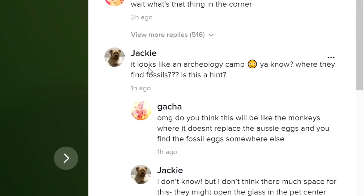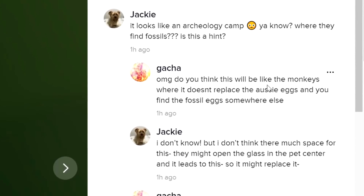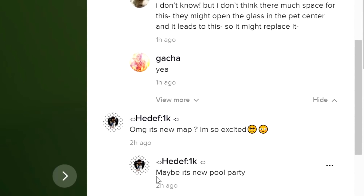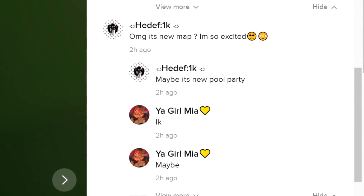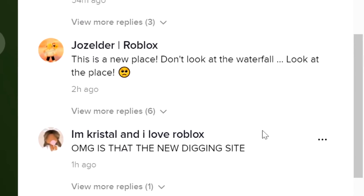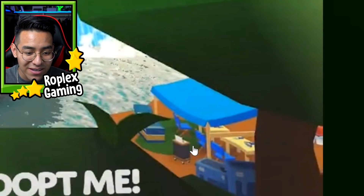If we scroll down, check out what this person commented: 'It looks like an archaeological camp where they find fossils. Is this a hint?' I think it's a hint. And this person down here is saying 'oh my god, it's a new map, I'm so excited.' Somebody replied saying maybe it's a new pool party — that's what the place is called, not the beach, the pool party. And this comment here reads 'digging site, who's excited for it? Is that a new digging site?' To me, I think the comments are right — this definitely does look like a digging site.